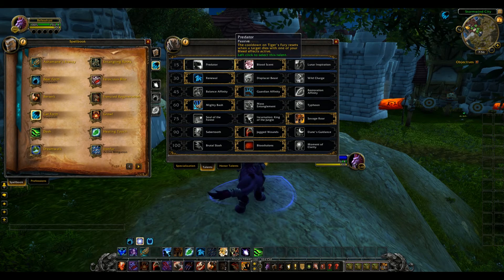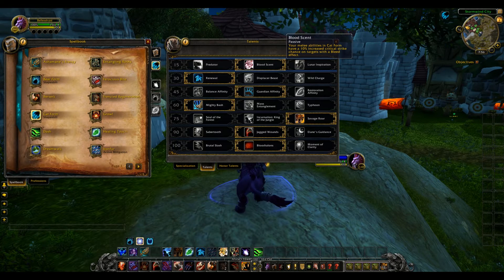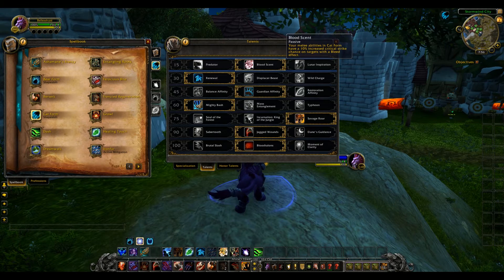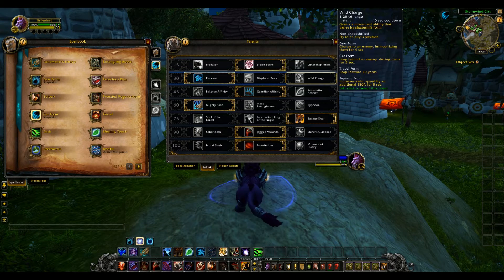For the first set of talents, you have Predator, which is a passive ability — the cooldown on Tiger's Fury resets when the target dies from one of your bleed effects, if that bleed effect is active. Bloodscent is also passive: your melee abilities in Cat Form have a 10% increased critical strike chance on targets with a bleed effect. And Lunar Inspiration, also passive — your Moonfire is now usable while in Cat Form, generates one combo point, deals damage based on attack power, and costs 30 energy. I think that's pretty legit because it generates the combo point.